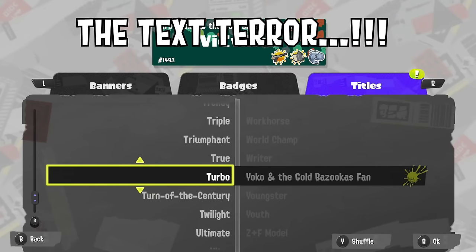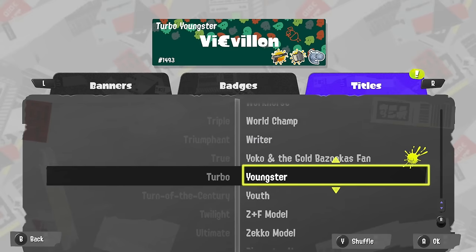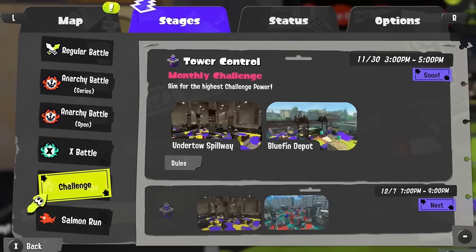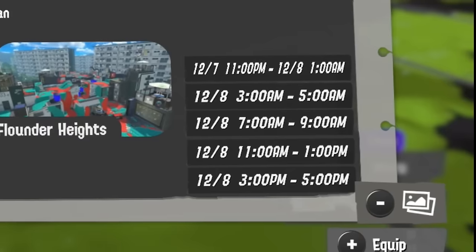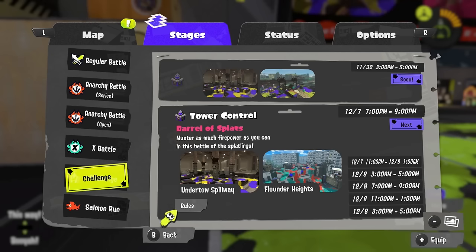Splatoon 3 is miserably unprepared for extra long text. Many of you have probably seen it while trying to make a stupidly long title, but here's one that looks worse — the screen for times for challenges and matches. There's a date change and an extra long number in there? Evil. Cursed. Squished!